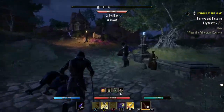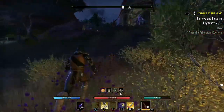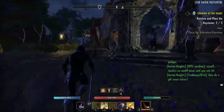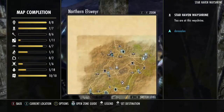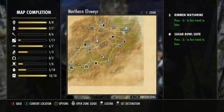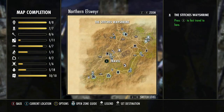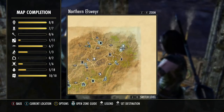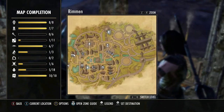We're going to run over here to the way shrine and go to the first major city that we find, which is probably going to be Rimen. Rimen is right over here on the corner. Now all these other way shrines that you see here are not going to be active on your map — you actually have to literally run to them and activate them. Rimen should already be activated.